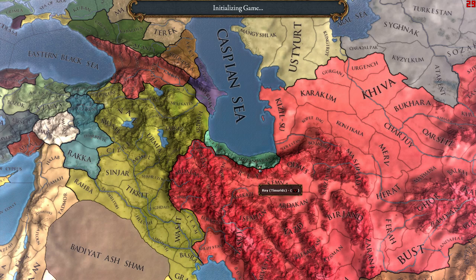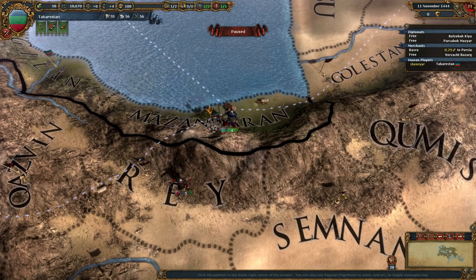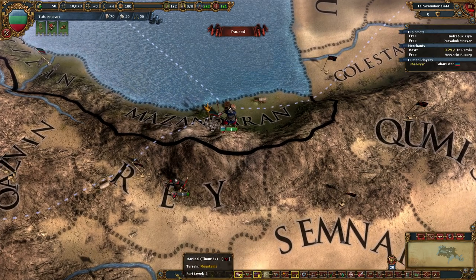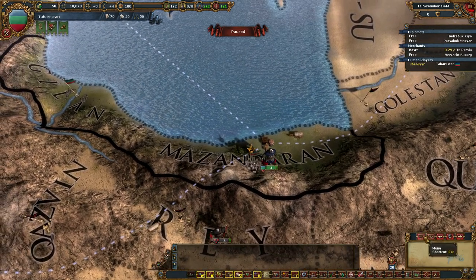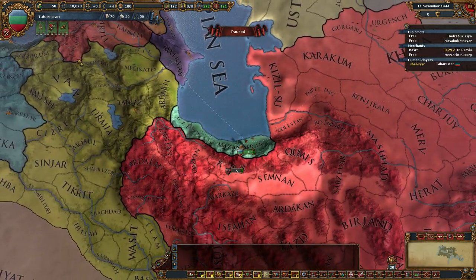Oh, it's going to be so tough. Will the Timurids collapse? I don't know. I hope so — otherwise we don't stand a chance. Alright, so what do we need to form Persia? Because this achievement, all you have to do is form Persia as Tabaristan.